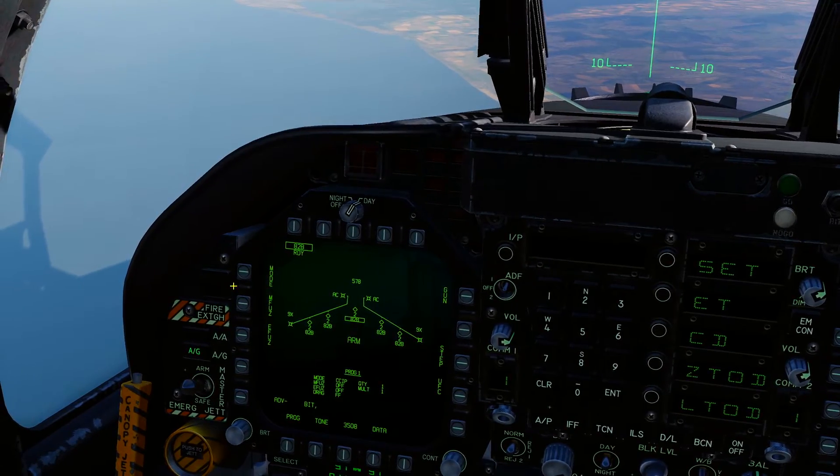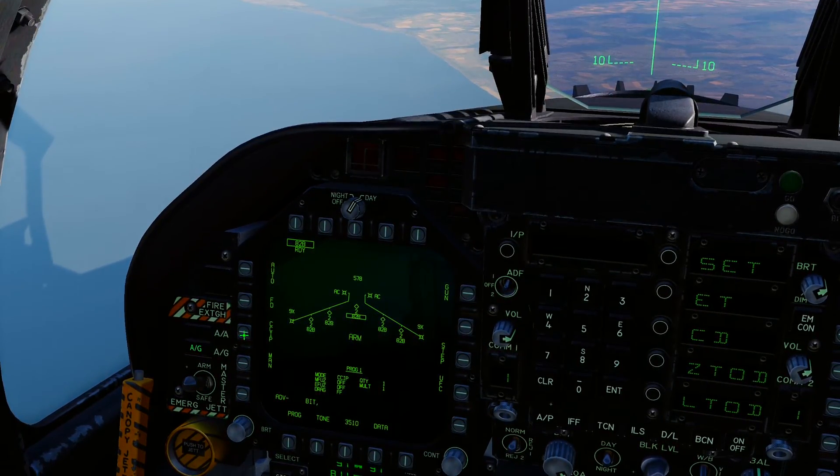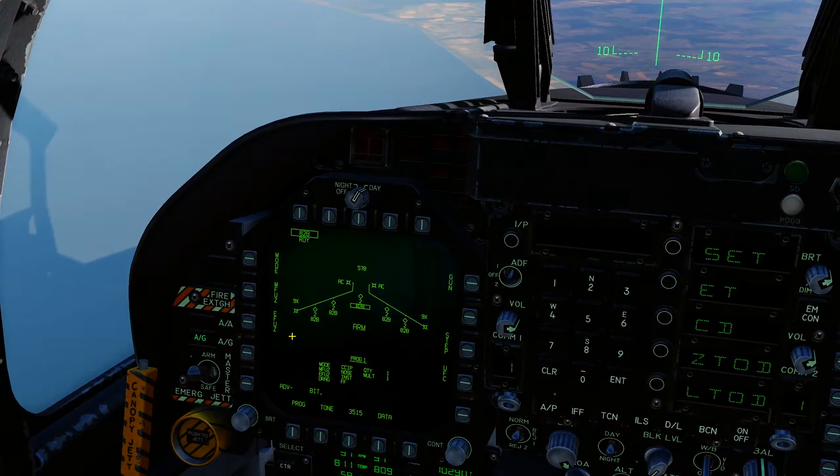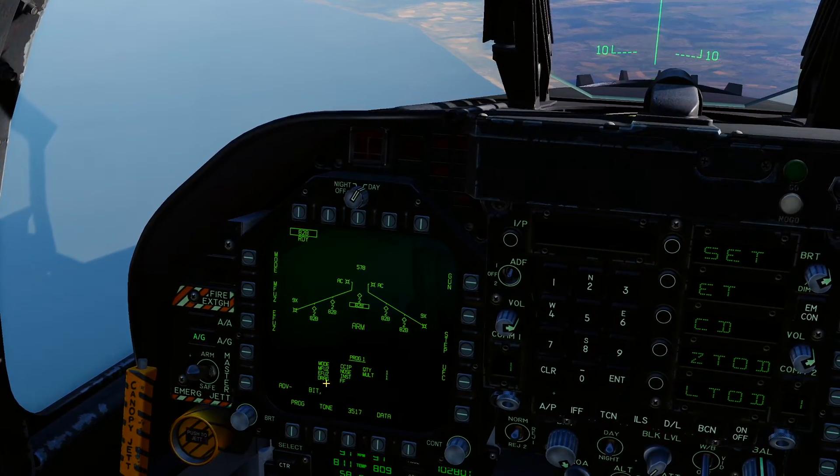Select your weapon mode. We're going to be doing CCIP drops today. M fuse is going to be on nose. E fuse is going to be on inst. And we are good to go.